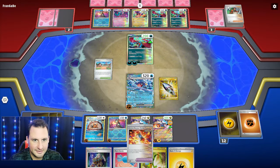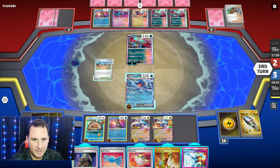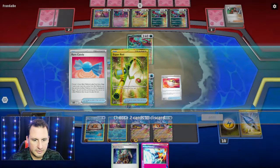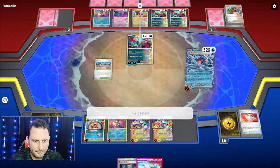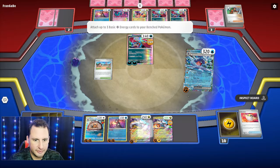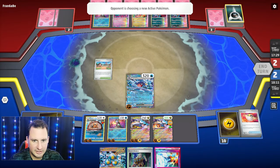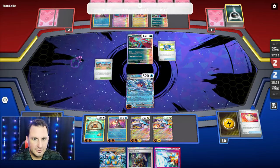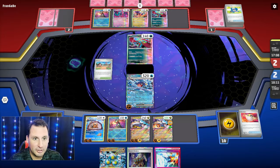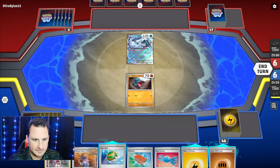We're going to stay in the active, get rid of the Nest Ball, go down to 140 HP remaining. I have a Prime Catcher. Hit it out — energy for you, energy for you, energy for you. Got enough energy. I need two Sandy Shocks. They can boss up any Raging Bolt really. They wanted to Iono but didn't find it — that last card is not a Boss. They prized the Boss! They have no energy, they can't attack — they're just going to concede. Yes! We were too bulky. Game!